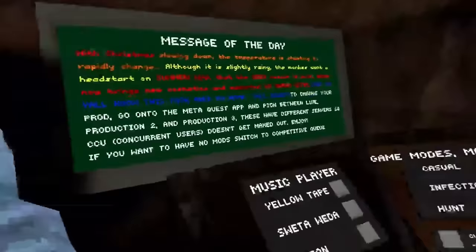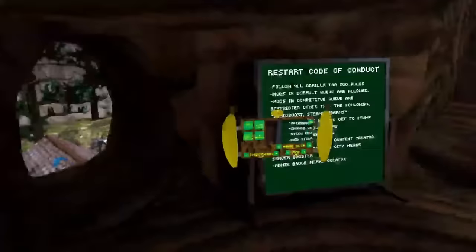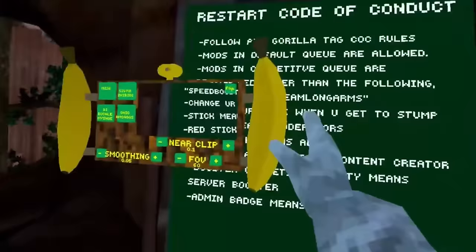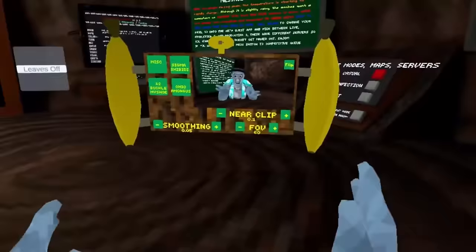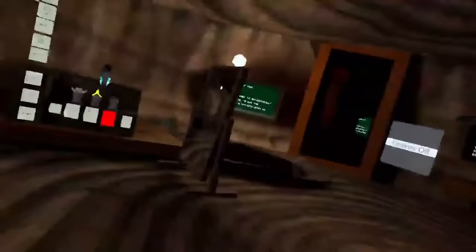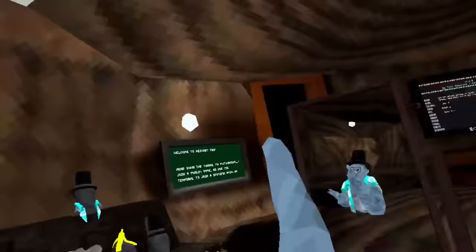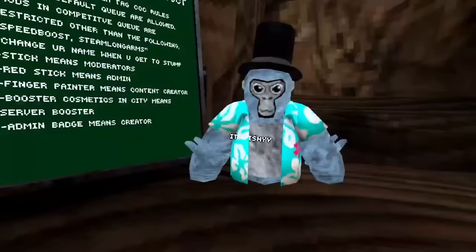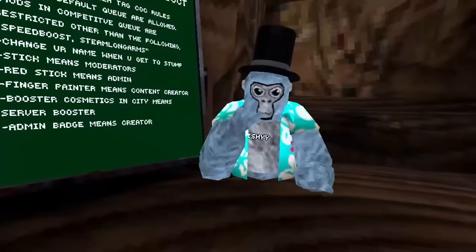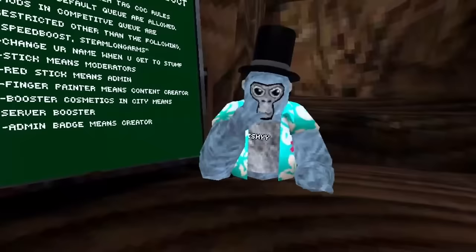There's a computer interface mod, a music player, and a working camera mod. Most camera mods in these fan games only let you record like this, and then you have to crop out all of this stuff, which takes so much time. So what you can do is come over here, click camera view, and then when you click it, it will show you what the camera view is. You can't really see anything except your face.